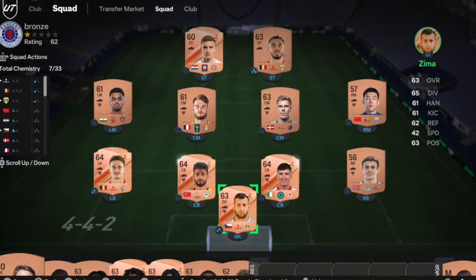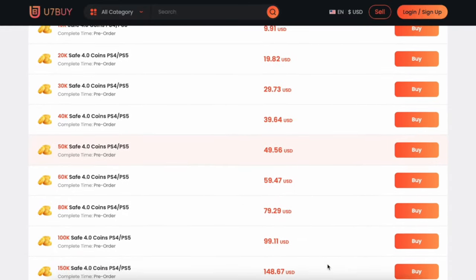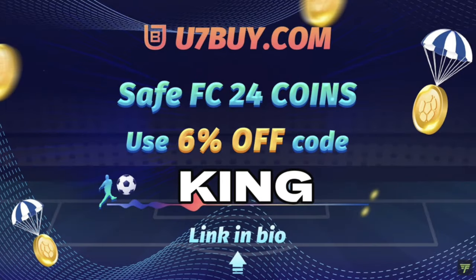You bored of having this stuff? Make it a beastie! You're obviously getting yourself on the description below, get yourself to use 7x, get yourself some cheap, reliable coins, and don't forget to use King with a cheeky 6% off.